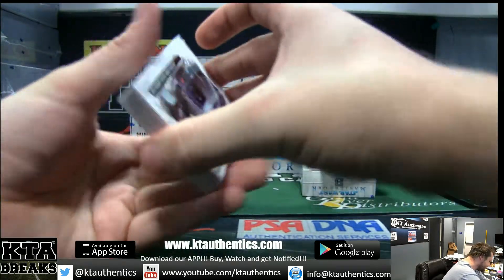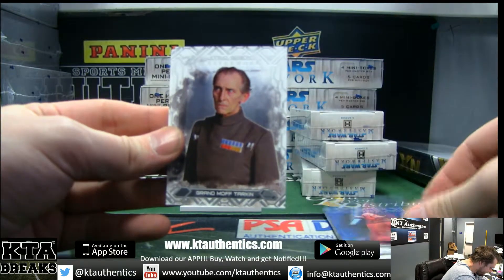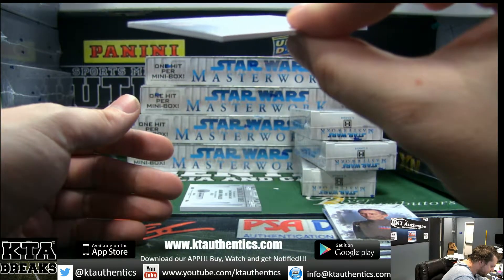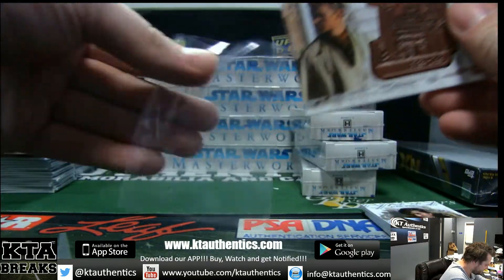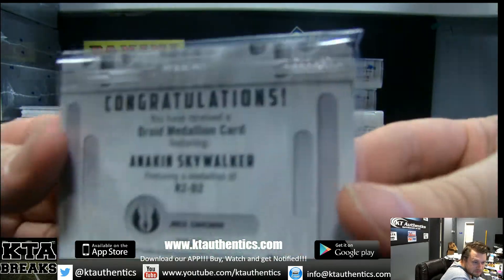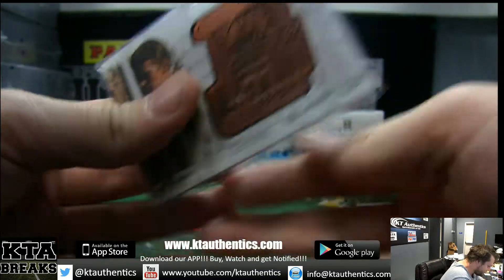Alright, medallion time! Rescue on the Trash Compactor, Captain Ithano, Grand Moff Tarkin, and Cassian Andor. Bronze — little whiny Skywalker — Anakin Skywalker, bronze. 76 of 150.